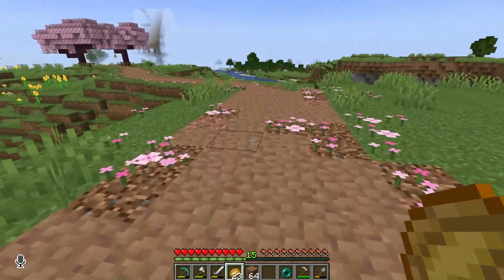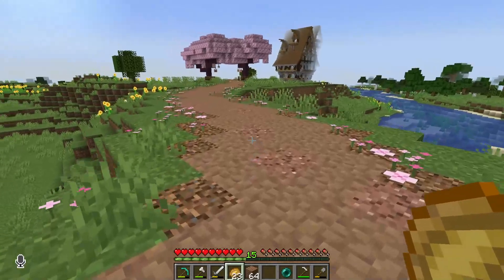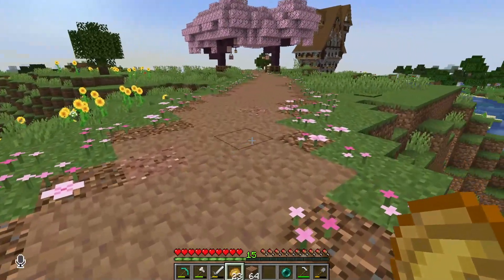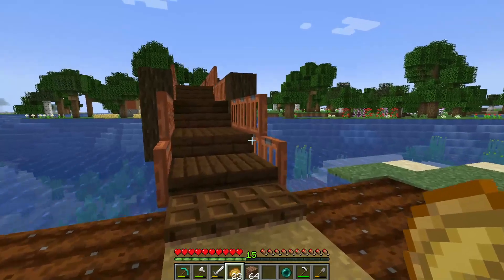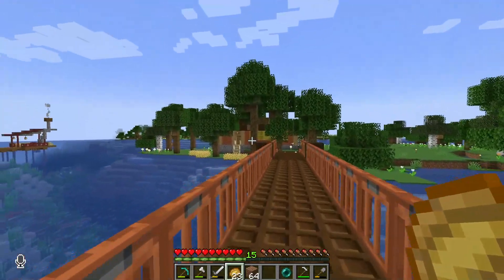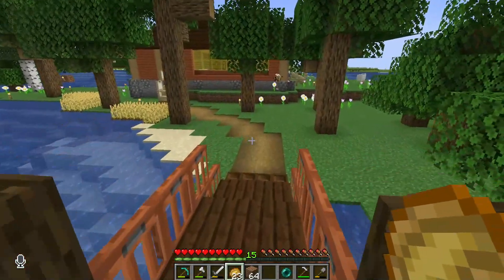I must say this path is pretty awesome and I kind of want to move all my single player paths to this kind of style - that would be pretty cool because it looks way better than the grass. Before I give a tour, this is my bridge and this is my house, and yes it's close to where people go fishing.